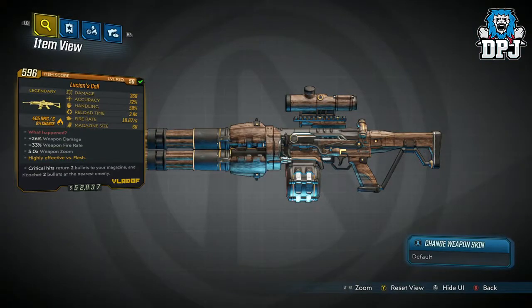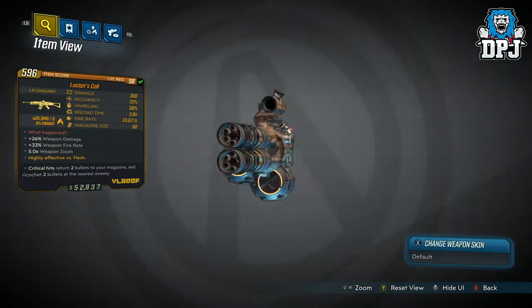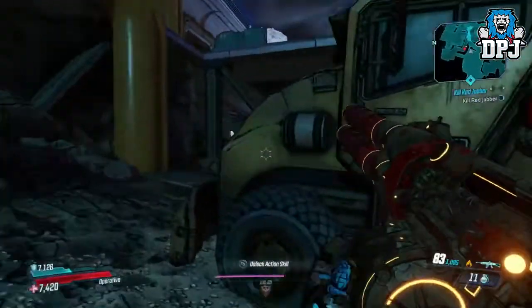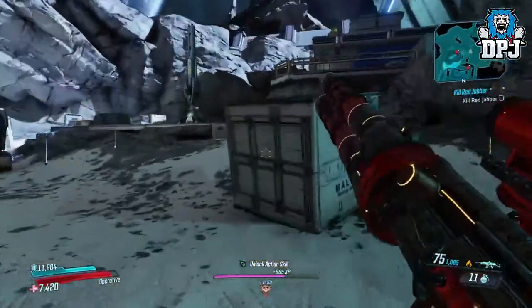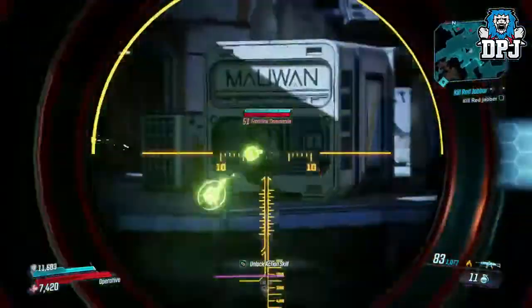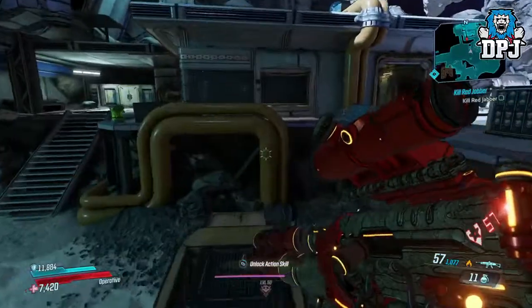Next up we have a weapon which basically gives you unlimited ammo while hitting like a truck at the same time. It's called Lucian's Call, and while it looks like something you'd see the Terminator hunting you down with, it has two barrels and a 16-round magazine. This weapon's speciality is that critical hits return two bullets to your magazine and ricochet bullets to nearby enemies. With a sniper scope, you'd think this thing would shoot all over the place, but it's deadly accurate. Getting critical hits means against bigger bosses you can absolutely drill them with no issue of ever having to reload — it's simply amazing.